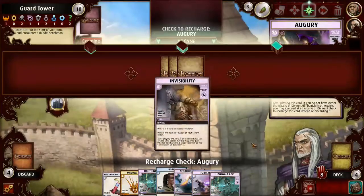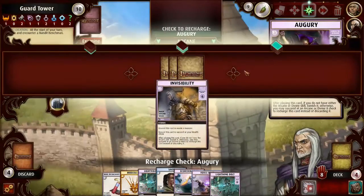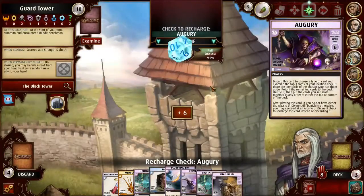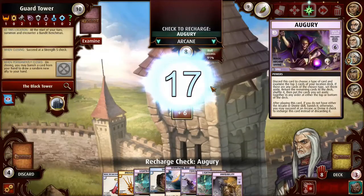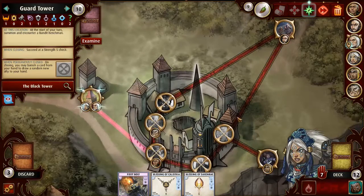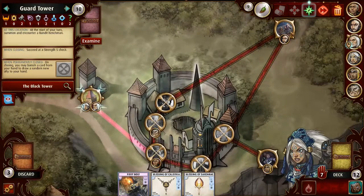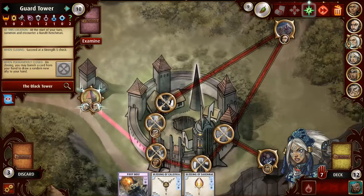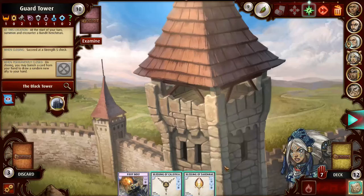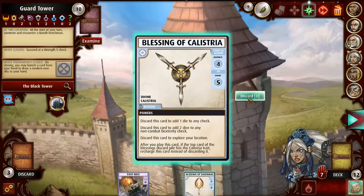Now I have Kira in place to close the dungeons, Miri in place to close the mountain peak, and Harsk able to help out. I think we're ready to go. Let's do this — let's go in there.